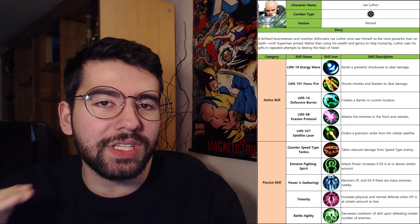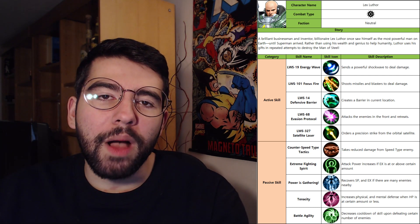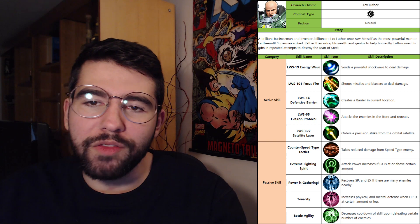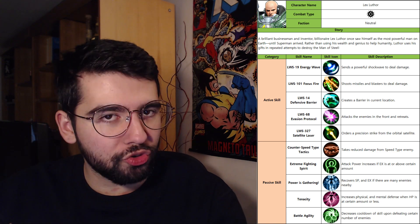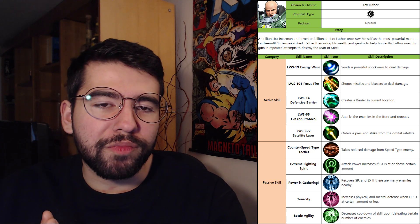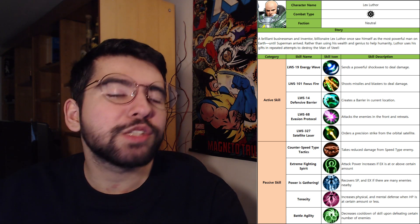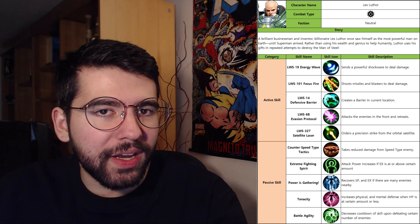We also got character details and pages for two heroes and a villain for DC Unchained. The first one is Lex Luthor. He's got a combat type with a kind of spiky wheel icon, his faction is neutral, and from what I can understand there are three factions in the game: hero, villain, and neutral. It will be interesting to see how those play together — if there's some type advantage or disadvantage when attacking hero to hero, or hero to villain and vice versa. It gives you a brief backstory on him, and then lists both his active skills and his passive skills. He's got five active skills, as we've come to expect from Marvel Future Fight and similar ARPGs.